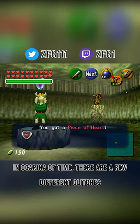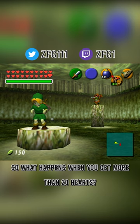In Ocarina of Time, there are a few different glitches you can do to duplicate heart pieces. So what happens when you get more than 20 hearts? Well, your second row of hearts keeps extending.